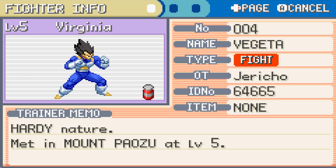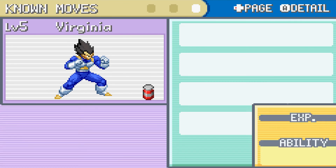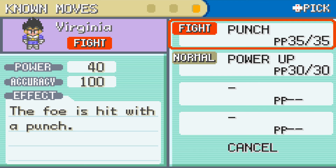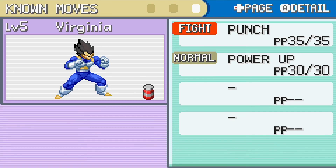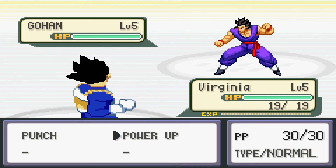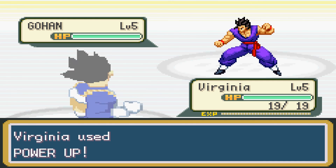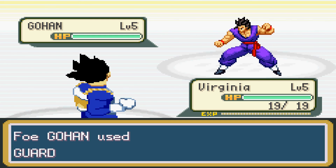Fighting type — of course, you could just make every single Pokemon in this game a fighting type and get away with it. Let's check stats — attack and special attack are higher. Vegeta is more of a mixed attacker. He's got Punch and Power Up, which raises his ki. It's straight up giving me a buff move at the start of the game.